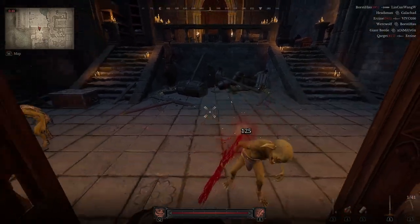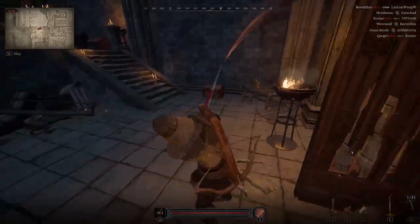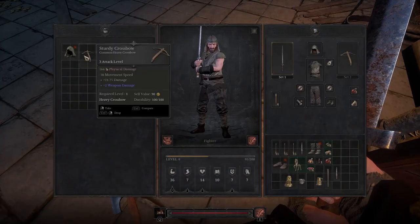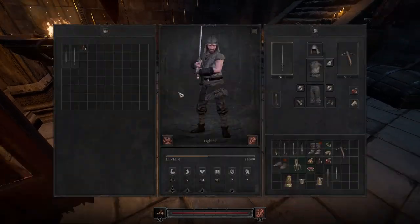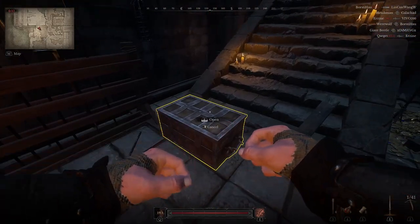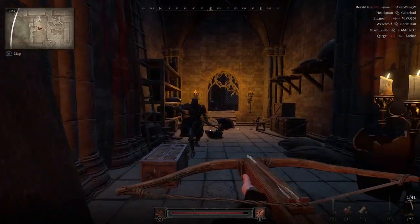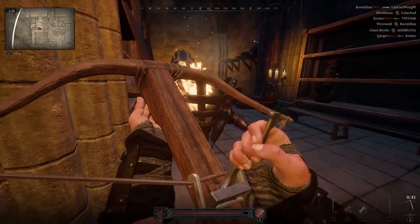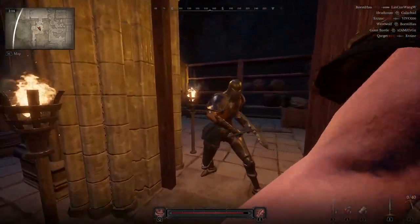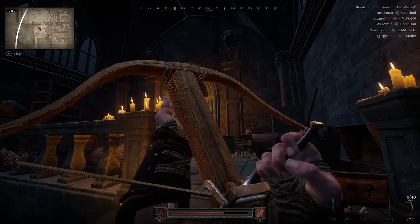Took me a while to figure out you need to open these doors rather than smash them down. A couple of enemies up to no good — just slashed them down with the Q move, very reliable and very OP. Loot from them was naff as always. I'm going to take the crossbow as it makes the game easier, and that's what we like. Moving into more rooms and looting up.